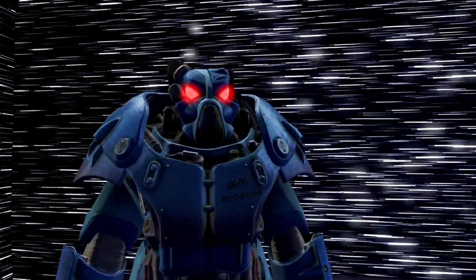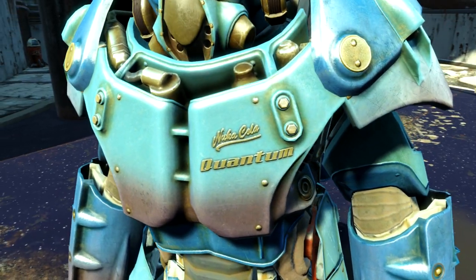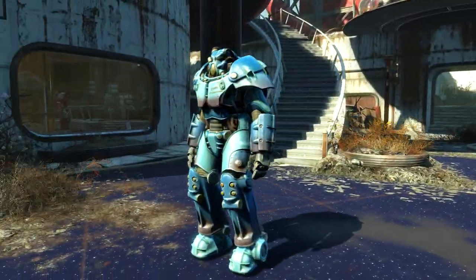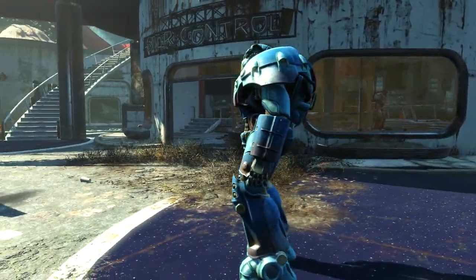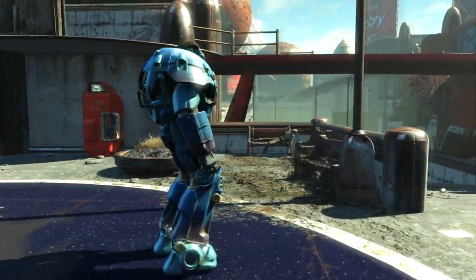What's up squad, my name is ESO and welcome to the video guide where I'll be showing you how to do a secret glitch to get the unique Quantum Power Armor early on in the Nuka-Cola DLC. This glitch is really easy to do and you can do it as soon as you get to the Nuka World DLC.